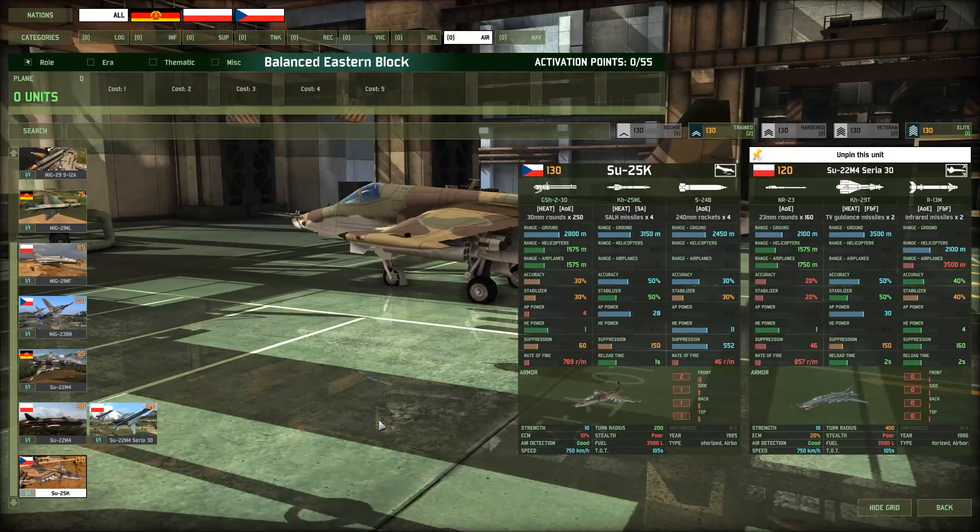Hello everyone, and welcome back to Wargame Red Dragon. We're taking a look at our last comparison for the Eastern Bloc Coalition, focusing in on ATGM planes, particularly the SU-25K and the SU-22M4 Syria-30. These are the primo ATGM planes for this coalition, and they're ones I've always had a hard time choosing between.